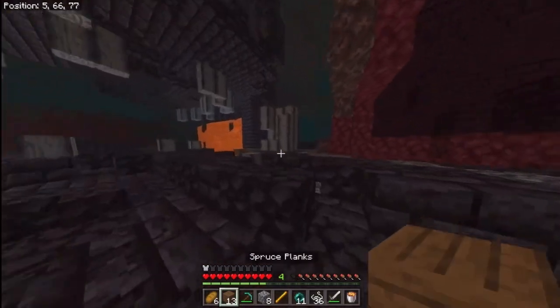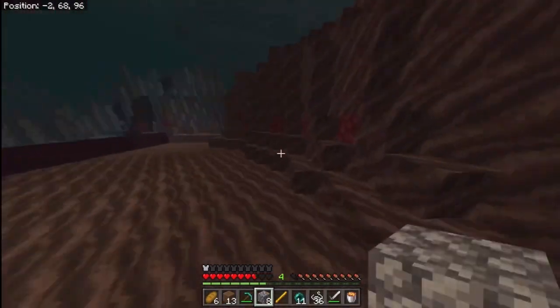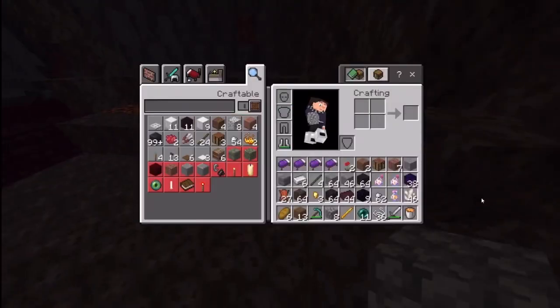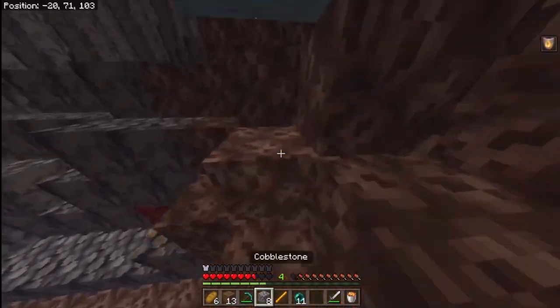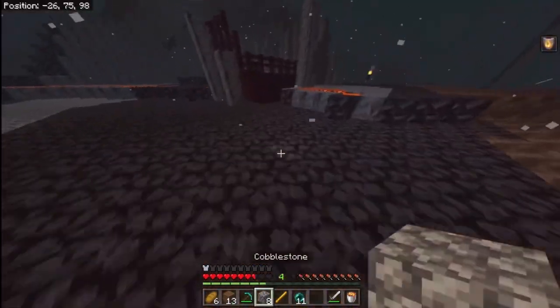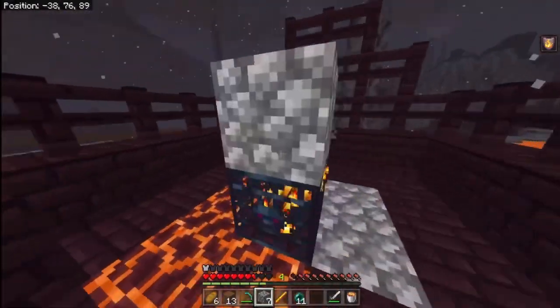I have fire resistance, I have crying obsidian, and I get the ender pearls - and I'm just out. That was an incredibly fast bridge split - bastion split of one minute and 17 seconds. I thought about getting looting here too, but I already have an iron sword and I only need four more blaze rods, so I'm going to go back to the spawner that's about 12 blocks away.